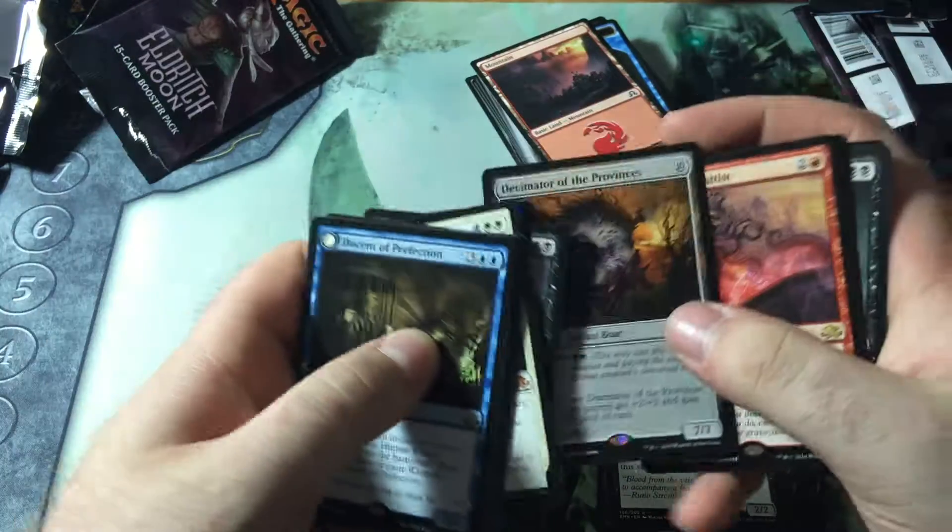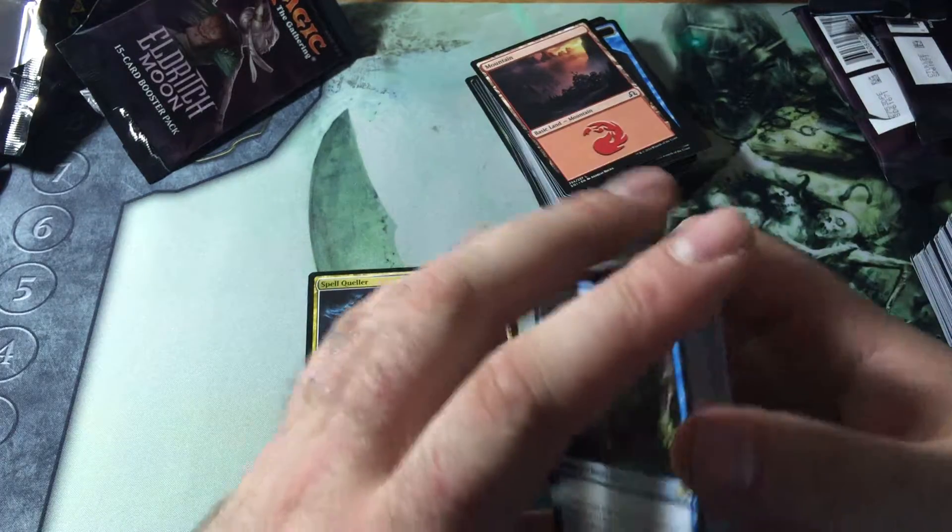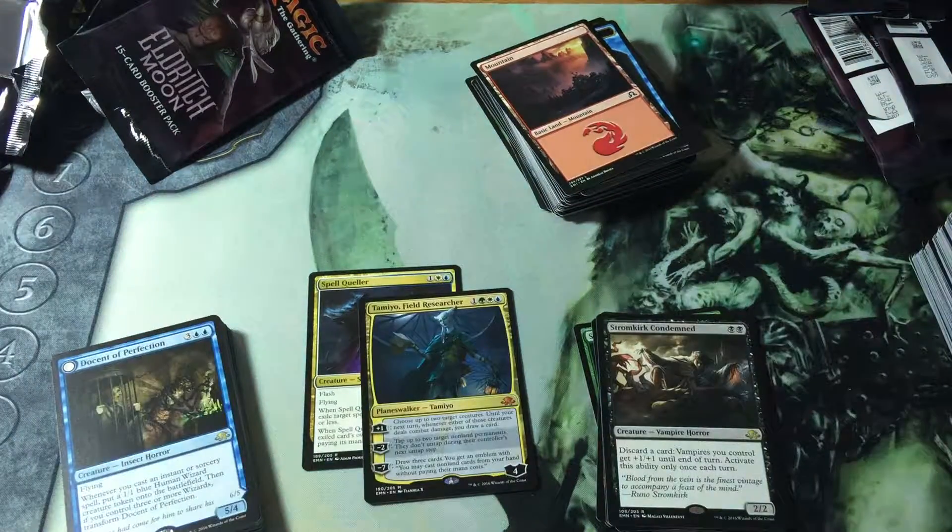Actually I do kind of care about the Decimator — I can use him. Maybe I'll trade him — if nobody wants it I'll put it into an EDH deck. Anyway, that is 75% of a booster box.